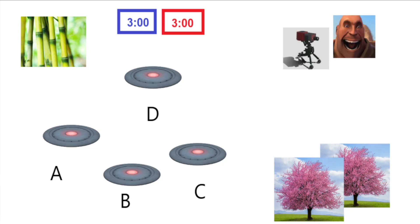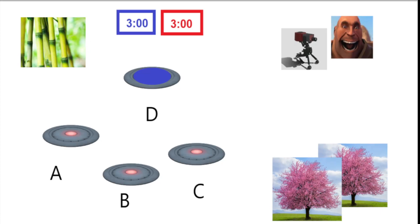There are two ways that blue team can win. The first way is to capture the D point and decrease the timer to zero, much like a Koth map.